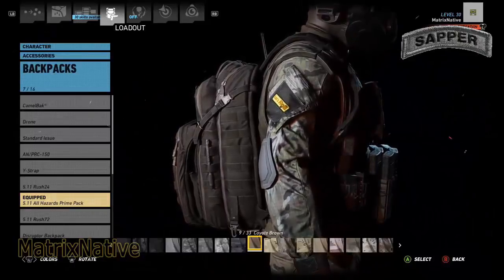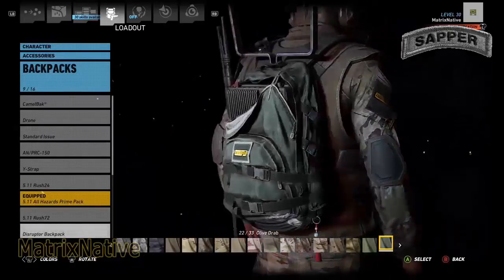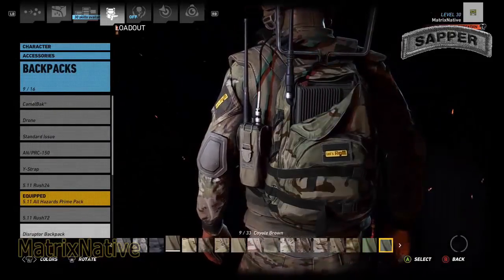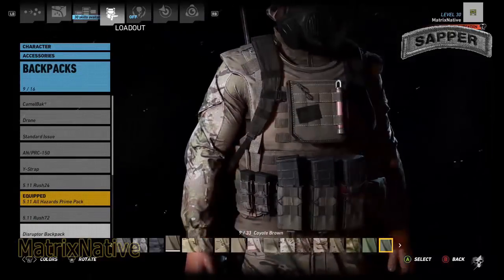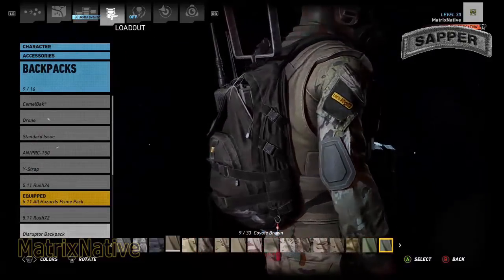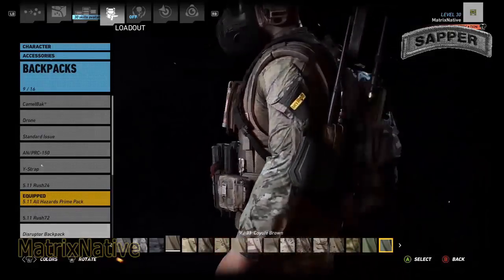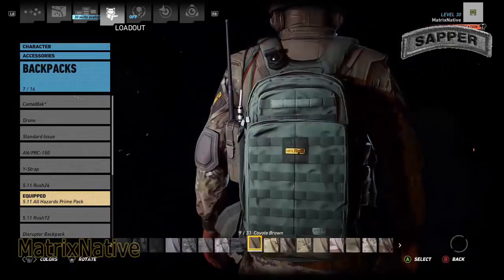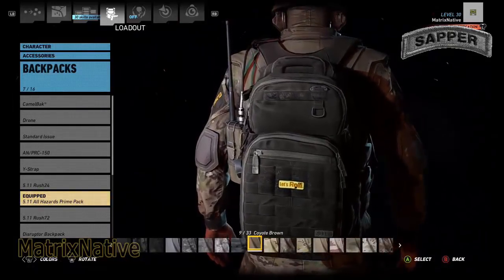I was thinking if you really wanted to, you could also go ahead and put on that disruptor. But whatever you put on, just make sure you got it in the 933 Coyote Brown. I really do like this disruptor, however that would be more for comms, for an RTO-type fit and not for the engineer. So with that being said, stick that bad boy in the 5.11 All Hazards Prime Pack with 933 Coyote Brown.